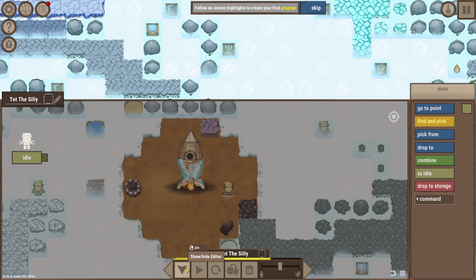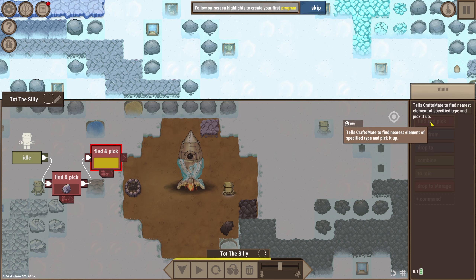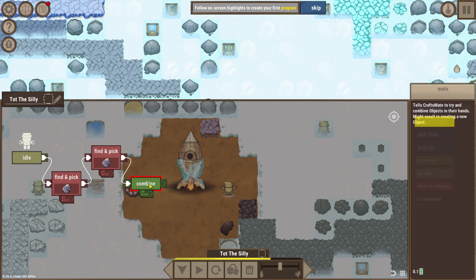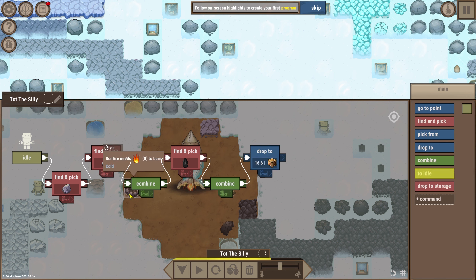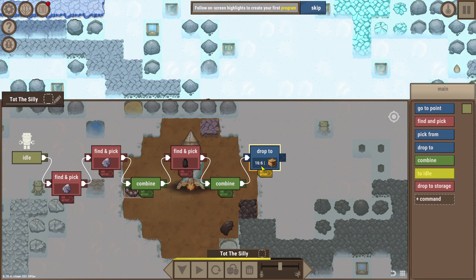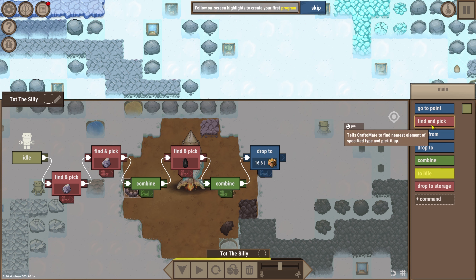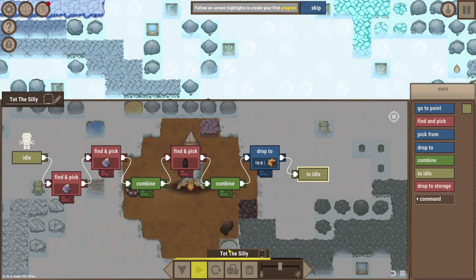Show/hide editor - find and pick up a rock, find and pick up another rock, combine. Then find and pick up a coal, combine, drop to fire pit. So: pick up a rock, pick up a rock, combine the rocks together to make a spark, pick up a coal, combine to make a fire, then drop it to keep our fire nice and toasty warm. Now to idle - that's the loop, it's going to loop this. Oh, this is fun! Now play - there we go!